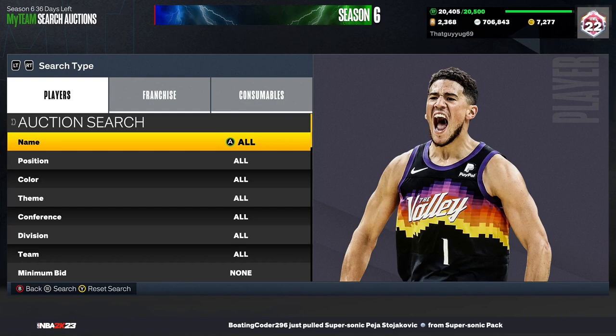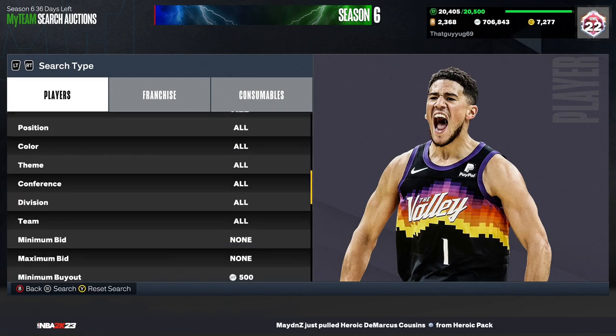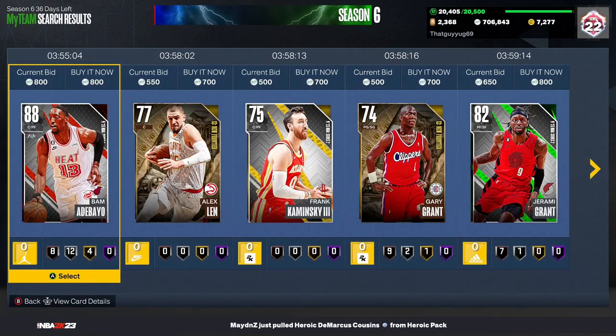Today I got every single snipe filter for Season 6 and I spent like 20 minutes on each of these filters. So if you see a snipe that means I got one in 20 minutes; if not, that means 20 minutes and it didn't pop up. Per usual I'm gonna be telling y'all which ones you should and should not use.